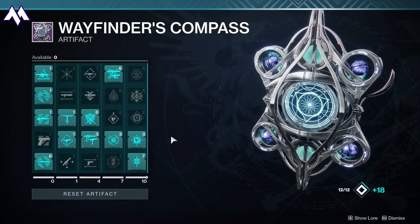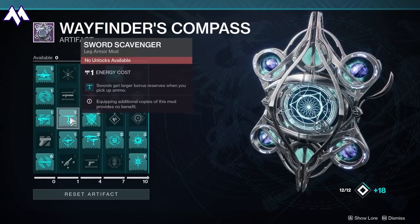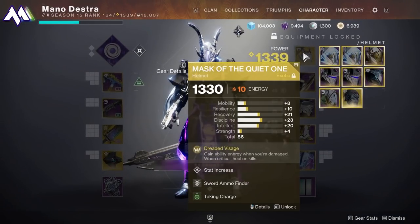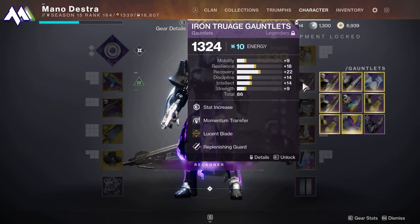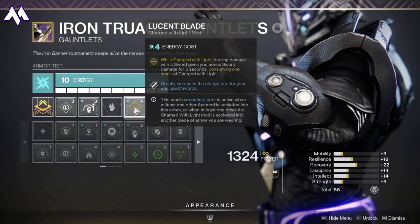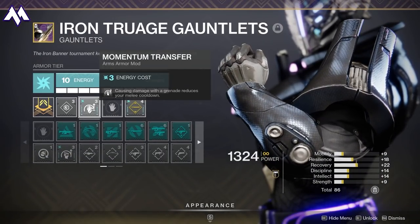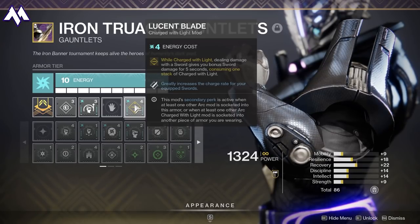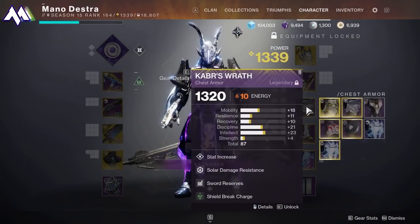There's a reason I'm using the Lament, and that's because Passive Guard exists as well as Sword Scavenger on the Wayfinder's Compass, which will allow you to take less damage when holding a sword, as well as being able to pick up lots of sword ammo. I would recommend that you get Lucent Blade, which will allow you to increase the damage you do with the sword, especially when you're charged with light. Put an Arc Mod on whatever piece has Lucent Blade. If you don't have this mod, go to the Gunsmith and check it out.